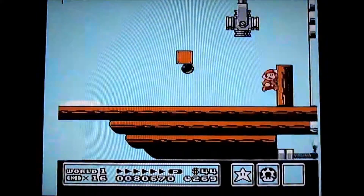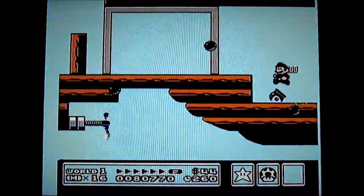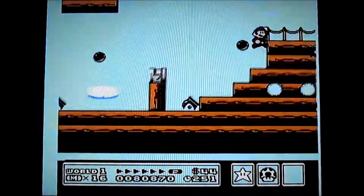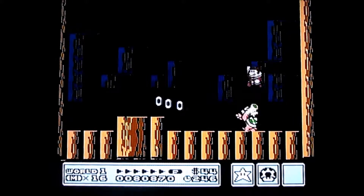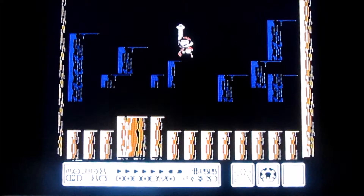Since I lost my raccoon tail, I guess I'm just going to have to grab this fire flower. I thought I could have landed on that cannonball, but I guess not. Just head down the pipe. And there we go — get yourself the magic wand. We're pretty much done with World 1.